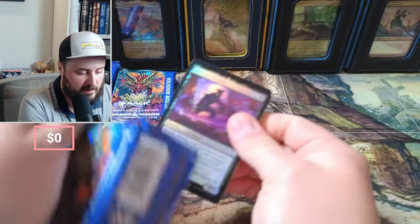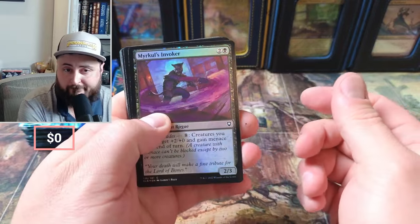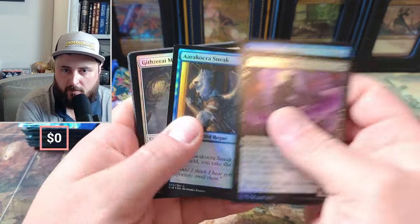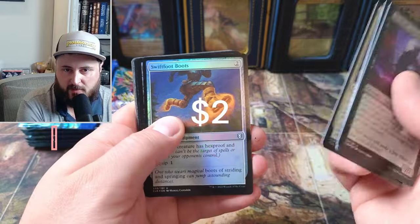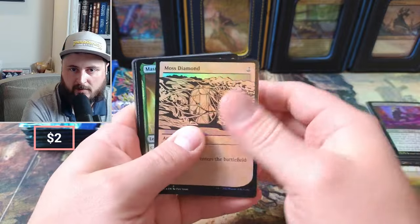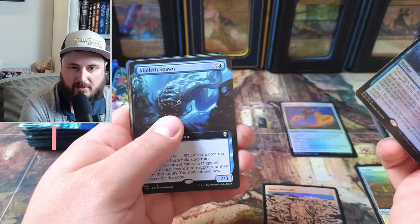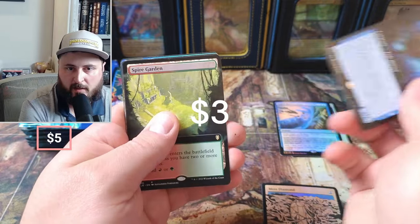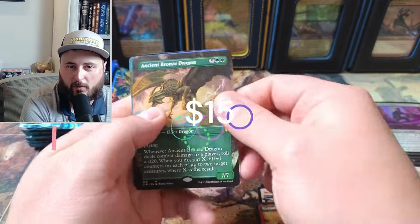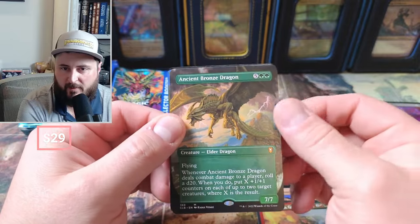Obviously we're doing a little dragon hunting today — can we get some foil Astral Dragons, maybe some foil Ancient Copper Dragons? We will see. Swift Foot Boots are a good pull, Moss Diamond — those ones are not. Redirection, okay. Spire Garden, okay, a couple bucks. Right out of the gate — Ancient Bronze! That's a good pull, maybe $15 or so.